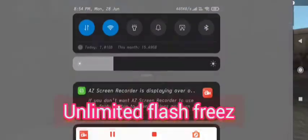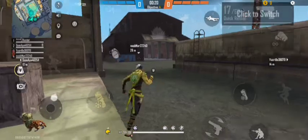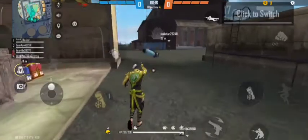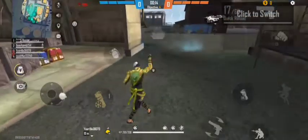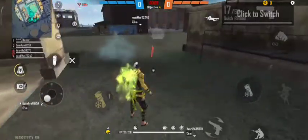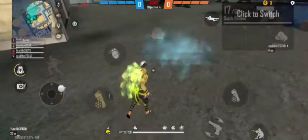Trick Number 3 — Unlimited Flash Freeze. This is our net option. We will wait for mobile options. Once we have unlimited flash freeze, we will go to the market. We will go to the unlimited flash freeze and wait for 10 to 20 seconds. We will go to the mobile options and continue to work on it.